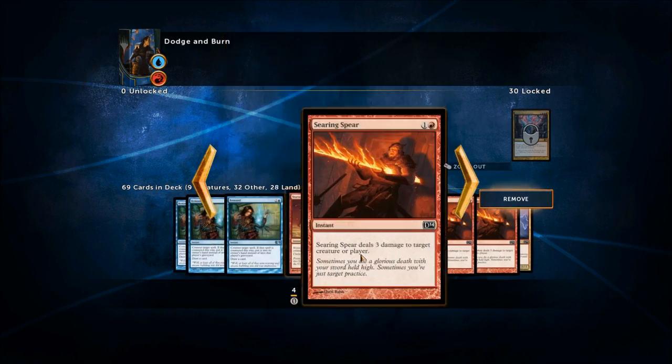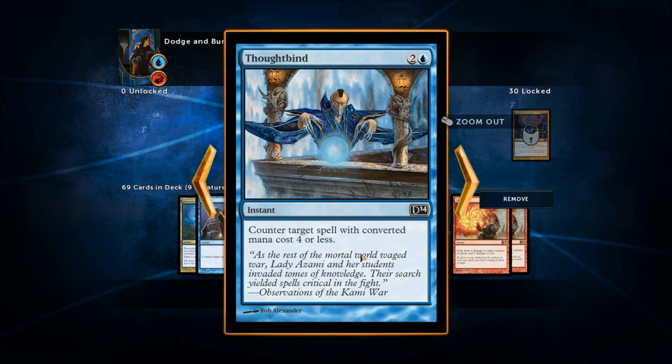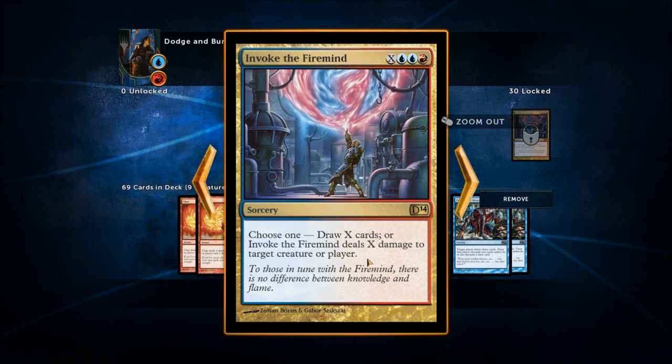Starstorm for some mass damage, Searing Spear for direct damage, creature pump-ups, Electrolyze, Counterspells and Cancels. Thoughtbind is another counterspell — not my favorite, but it's a counterspell nonetheless. Char does four damage to a target creature or player and two damage to you for three mana. What makes it especially good and a rare card is the fact that it's an instant cast — you can do it at any time. So it's a nice finisher or something to use at the end of your opponent's turn.